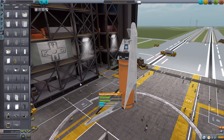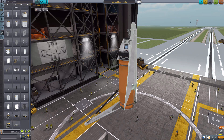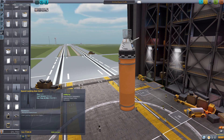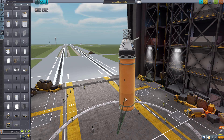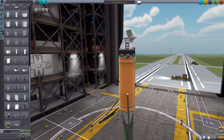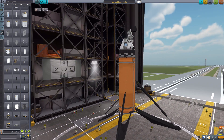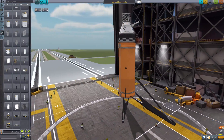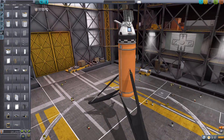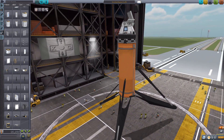Of course, we also have the exact same lander legs just in a different color, if you'd like to go for a different aesthetic style — which is always nice to have that option. We have the black ones in small, medium, and large. They're exactly the same in every way, shape, and form, with the exception of their color. So whatever look you want for your ship, you've got two options of either black or white.